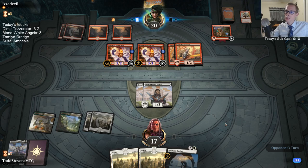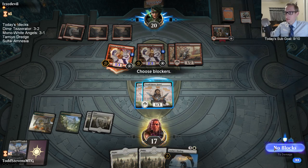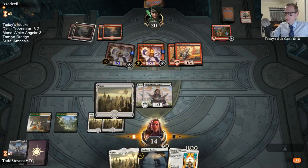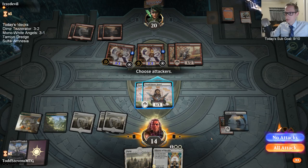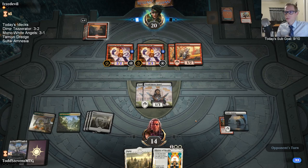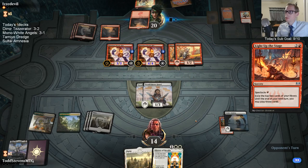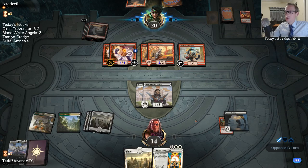Why am I not playing Ugin in the Tezzeret deck? You can run six-mana cards but we already have three Tezzerets at six mana — there's a limit to how many six-mana cards you should put in a deck. This is where we need to draw that Lyra Dawnbringer again.